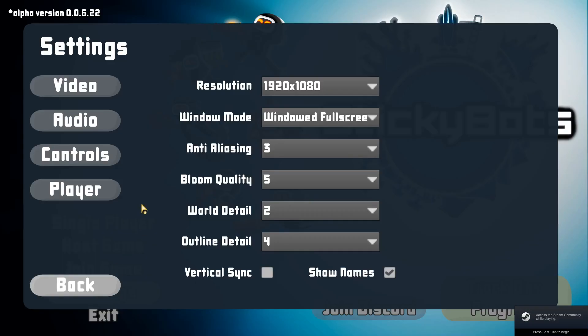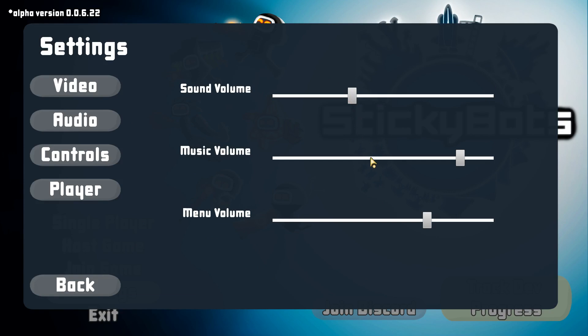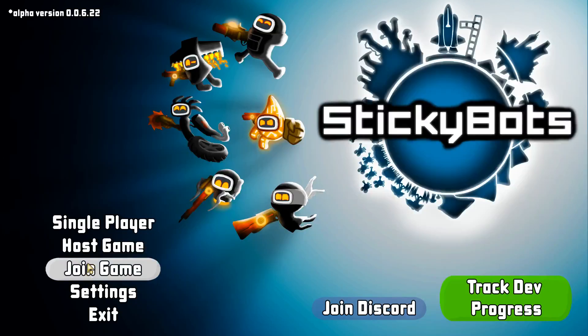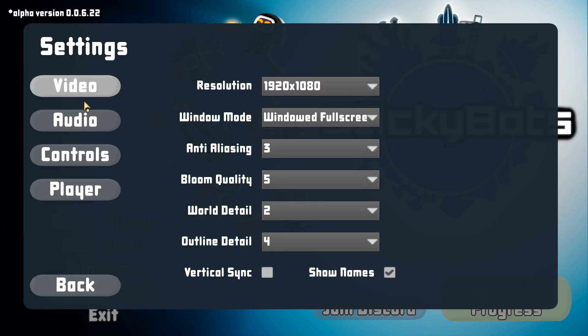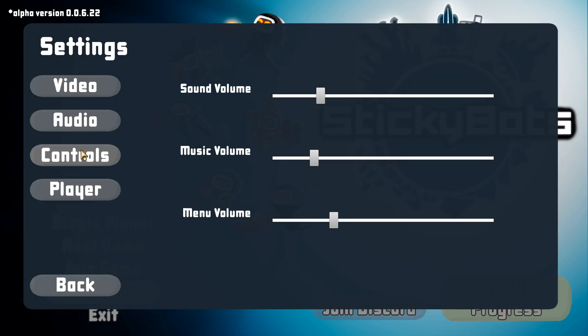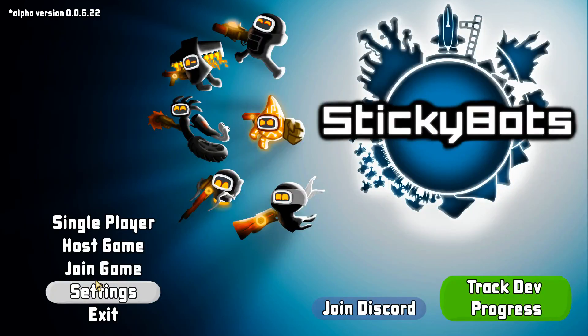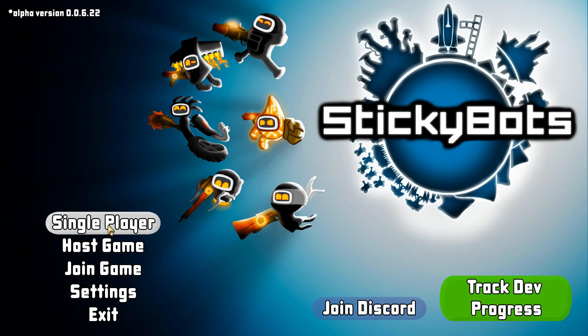Alright, let's see here. Let's kill the volume a little bit right away. Window full screen, everything else looks good - that's good to see, by the way. You basically have settings here in video, audio, control buttons. There we go, enter my name. Alright, so StickyBots, let's just jump right into it and I'll show off what the game's all about.